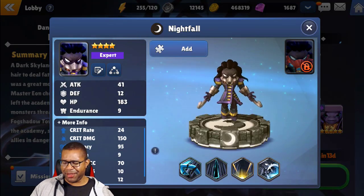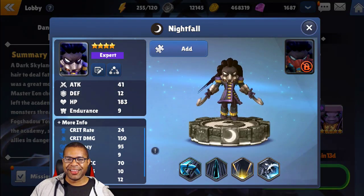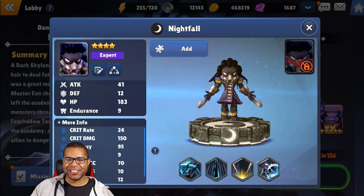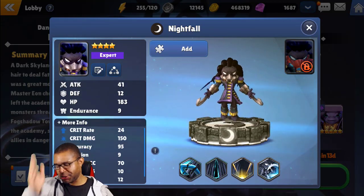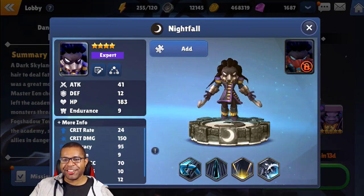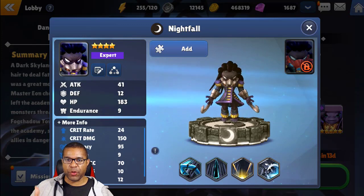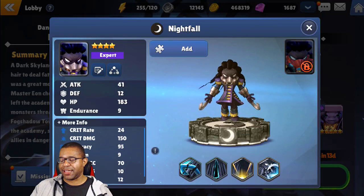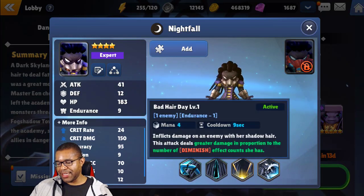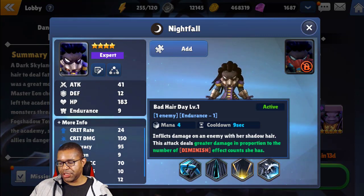The second skill is Bad Hair Day. Can we just stop and give some shouts out to the art team? This predator-looking dude is just amazing. I love this character — the detail put into the secret dungeon, everything from the storyline to the boss stage, just the animations. It's really cool, guys. I'm really excited to show you. So the second skill does damage and deals greater damage in proportion to the number of Diminished effect counts on the target.